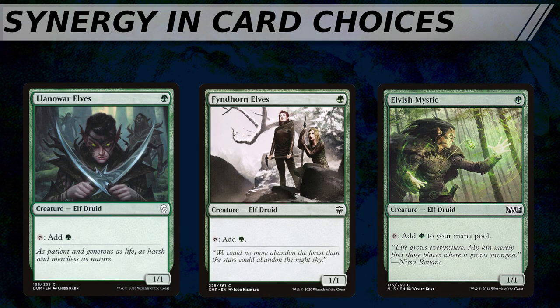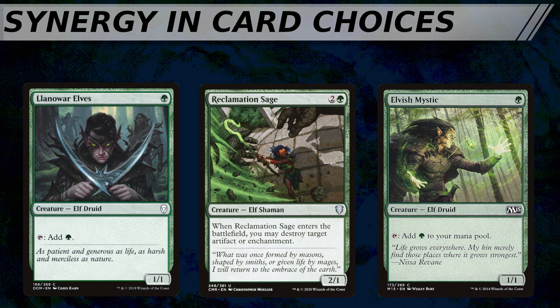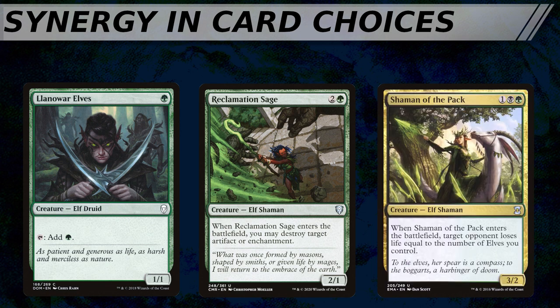Another way to fit more of the effects your deck needs into fewer card slots is to pick cards which synergize more directly with your deck's game plan. A very basic example comes from a tribal deck. Say we're building an elf deck — we want lots of elves, so it's a good idea to run ramp in the form of mana dorks like Llanowar Elves, Fyndhorn Elves, and Elvish Mystic, so our ramp pieces also provide elf creatures. We probably also want Reclamation Sage as an answer to non-creature permanents, Beast Whisperer as a draw engine, and if we're in at least Golgari colors, Shaman of the Pack may go in as a win condition. They're all doing something useful for our game plan, and they're also elves.